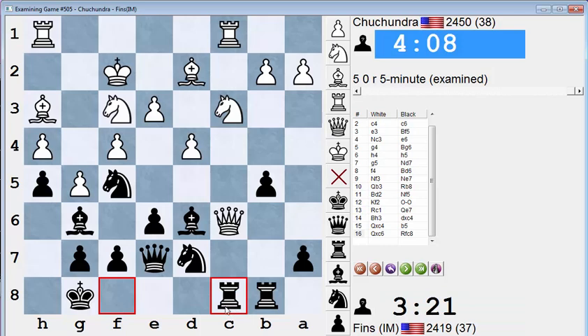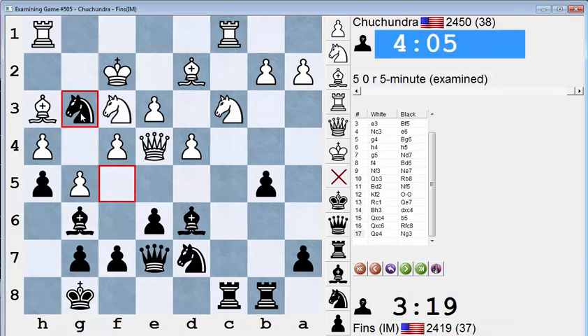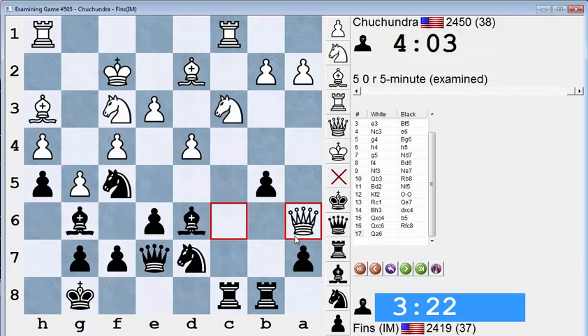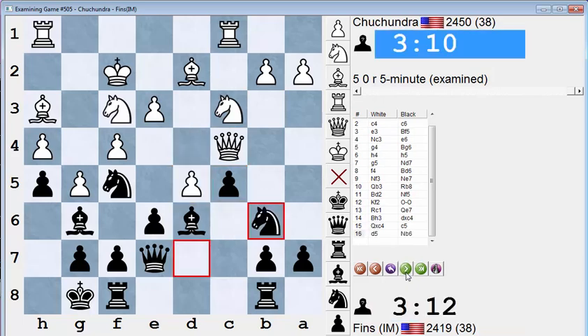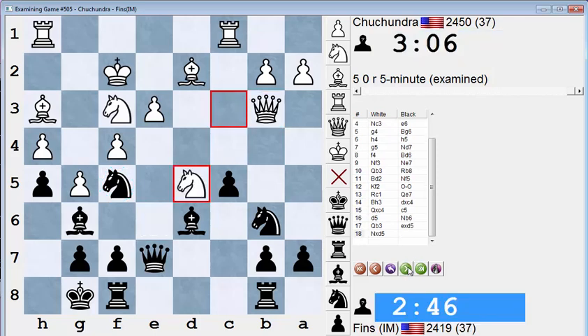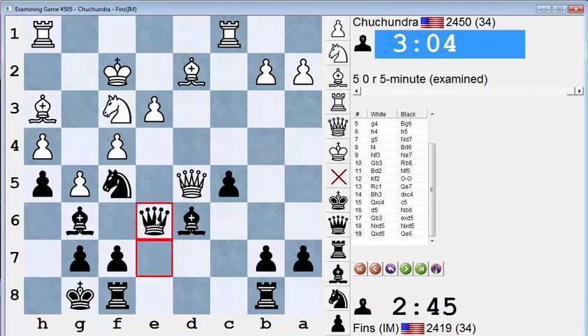He could take on c6. I wasn't sure, because after this, if he plays queen e4, that works out great — I have discovered attacks like knight g3 for instance, discovered attacks on his queen. But queen a6 was the problematic move, and I didn't see a good way for me to follow up. So I played c5, but then after d5, I got into trouble with this knight. It didn't dawn on me that when I take, I'm losing a valuable defender of the knight, and I probably should have sucked it up and played queen e6.